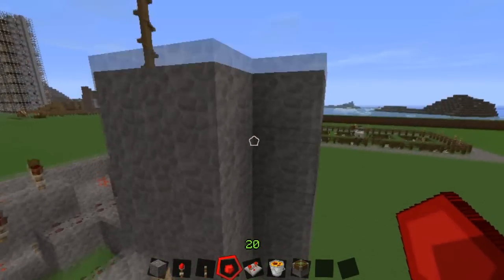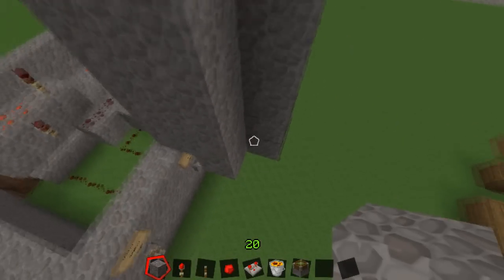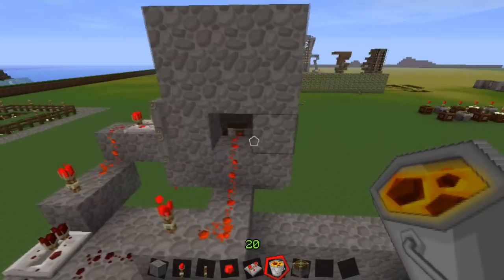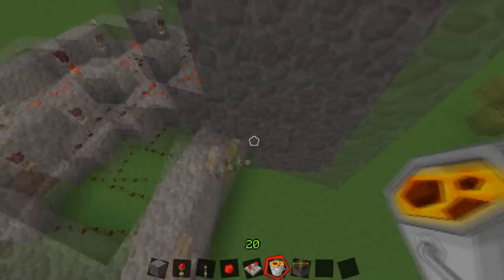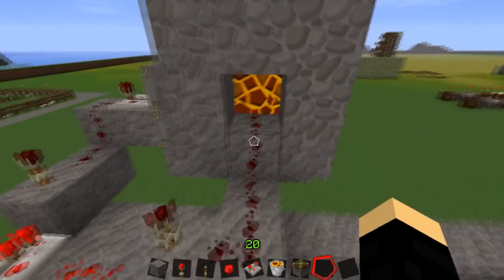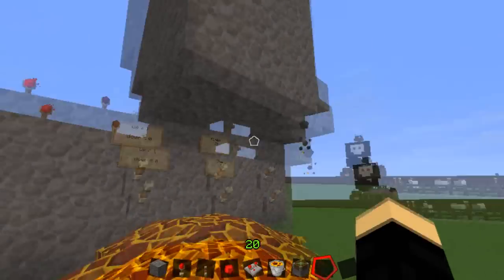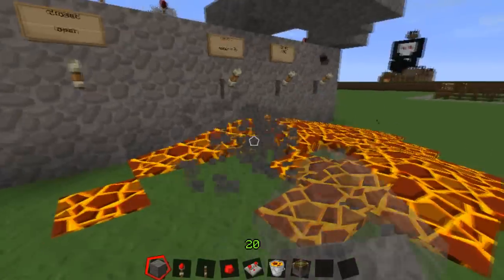And then that'll stay stuck like that. So we'll just go like this, and like that — should be all good. Lava should not pour down there, I hope. Let's see what happens. It should fall straight down, just like that. So correct that, flick that, and then the lava will pour slightly — but that'll be all good. Lots of lava. Lava is so annoying.